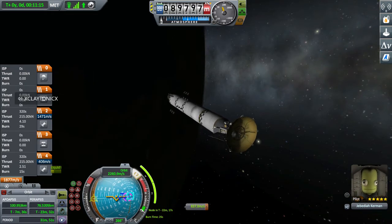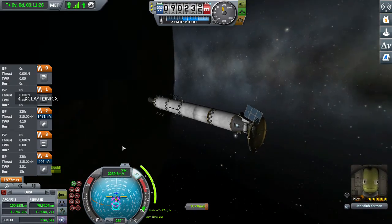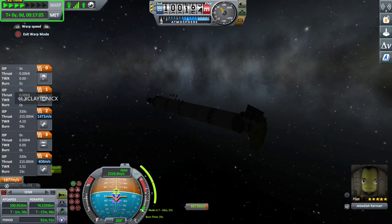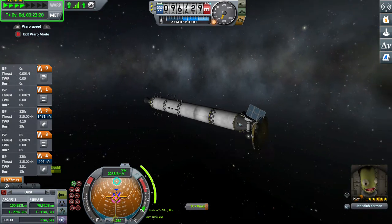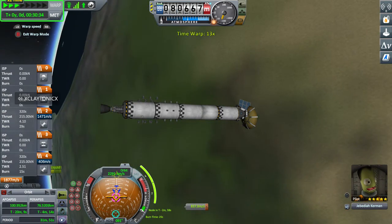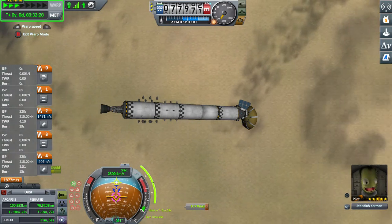I've got 26 minutes until I'm in alignment and ready to go. I'm going to rotate this so I can get the most solar energy right now. Once I go around the dark side, we're almost there — T minus 10 minutes. Once I get to about a minute out, I'm going to adjust and start slowing myself down.